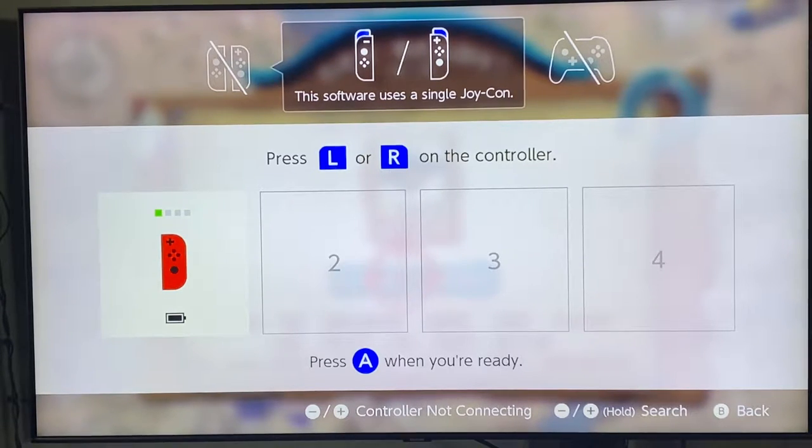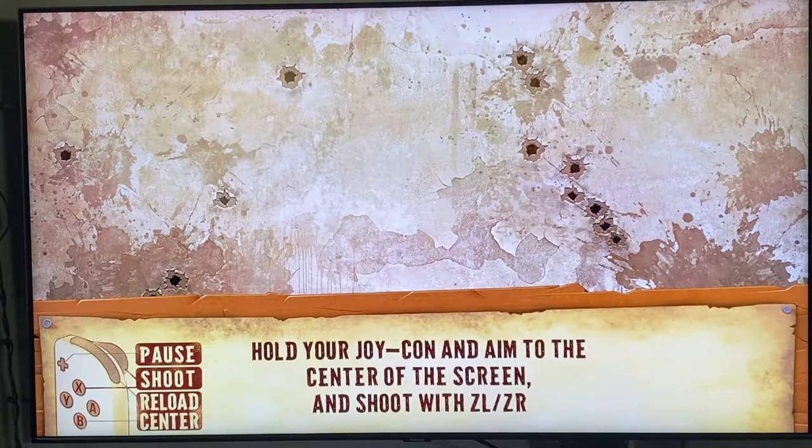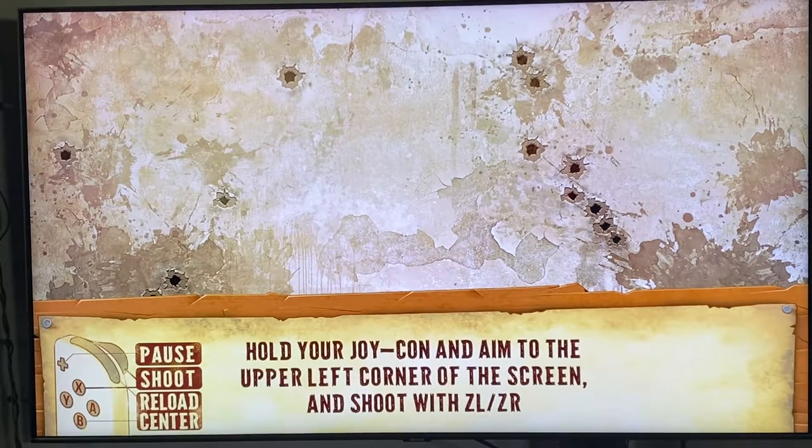Anyway, just start the game up — got my wife helping me out, my lovely assistant. Just start your game and it's going to take you to this calibration screen. It says hold your Joy-Con and aim to the center of the screen and shoot with ZL or ZR, so just depending on what Joy-Con you're using.